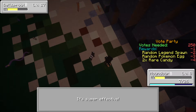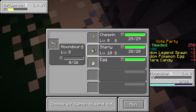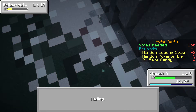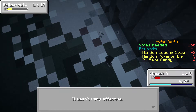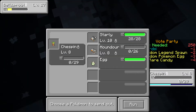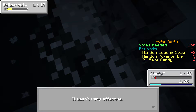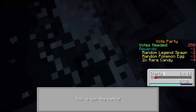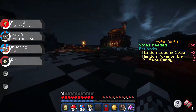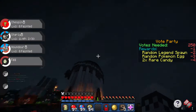Bellsprout uses Vine Whip, which has more effect than Ember — probably because of the level difference. Ember is super effective though. Oh no, it already took us out. Let's send in Chespin and use Rollout — wasn't very effective. Chespin faints too. Let's hope Starly can take him. Let's go for Wing Attack — it's become nighttime. A critical hit on our Starly, we're just unlucky. But Starly got him and earned 300 XP, reaching level 11!